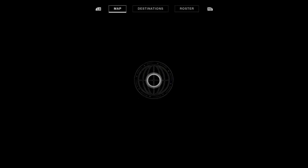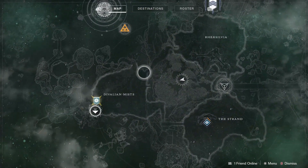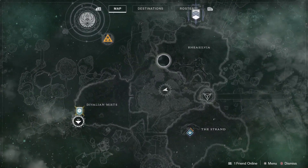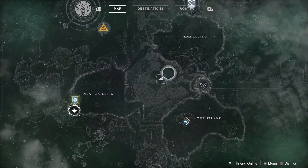When you spawn into the Dreaming City, which is over here in the Divalian Mists, you're going to go over to the left - there should be a pathway. You go through this area, down to the left, and then you want to enter the Chamber of Starlight lost sector within this area.